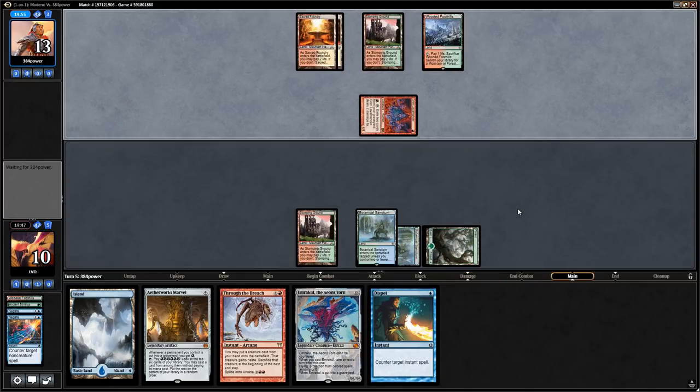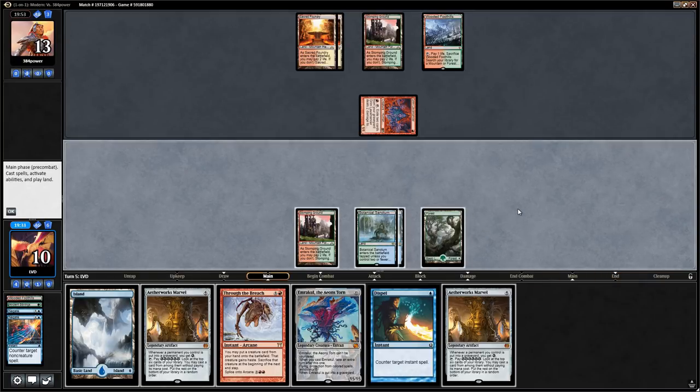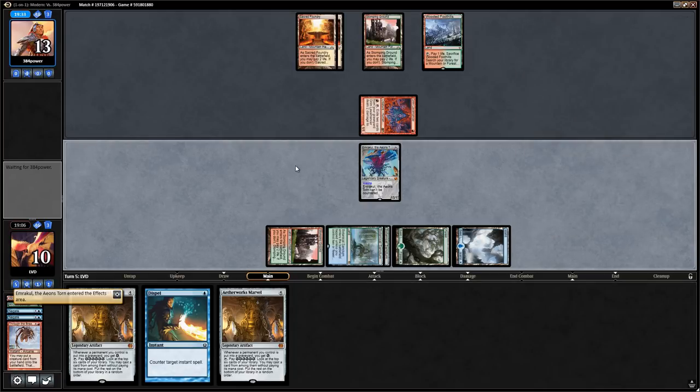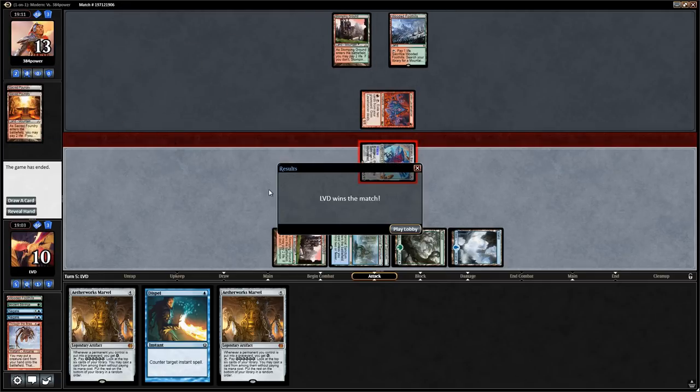Opponent has three cards in hand and could technically have 10 points of burn, but that's pretty unlikely. We draw another Marvel. We could wait one turn on Through the Breach hoping to draw a land for Dispel backup, but not having land number 6 makes it too risky to wait. We go for the Through the Breach — and it looks like they didn't have Deflecting Palm. Emrakul with Through the Breach wins the game. We didn't see much Aetherworks Marvel action, but at least we showed how powerful the Puzzleknots can be against burn.